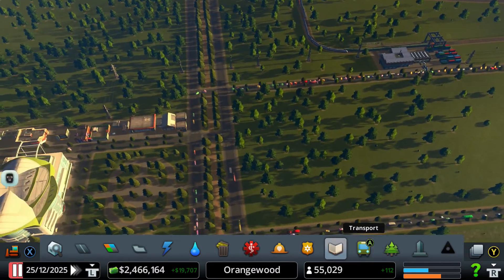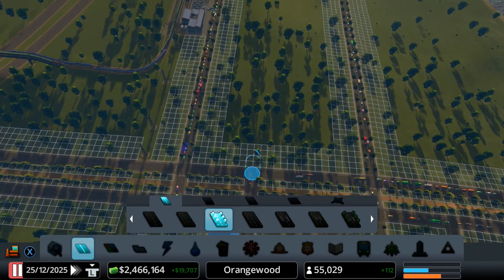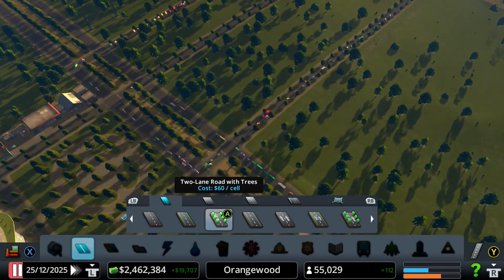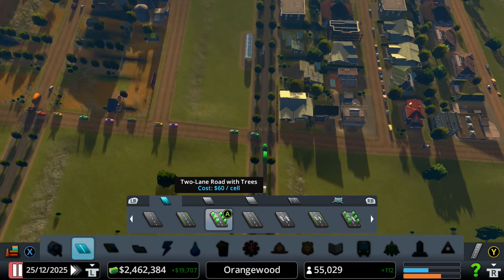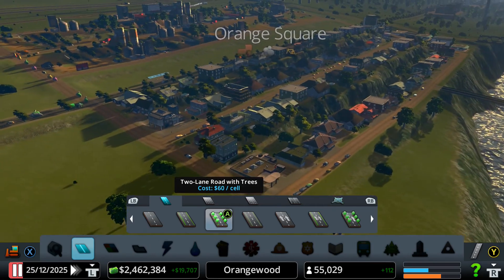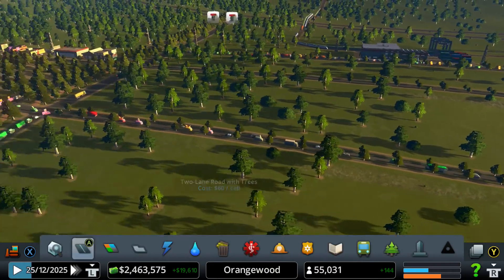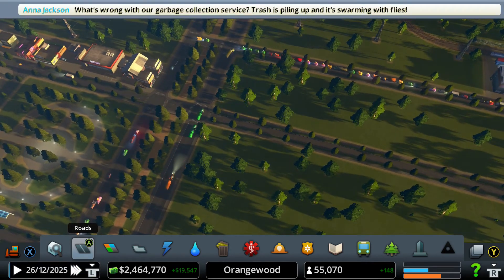What I was thinking about doing is placing another road — another two-lane road with trees — right here, and I hope some people will actually use it. Let me take out a straight road. I'm thinking more people will use this road than the congested four-lane intersection, because people want to exit out of this area. I hope some people will use this road instead of that very congested area right here.